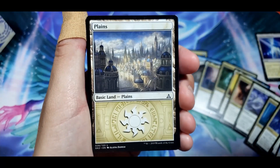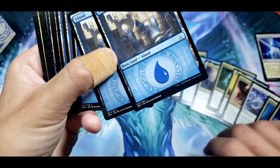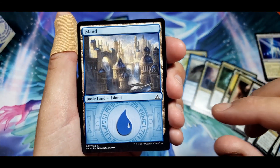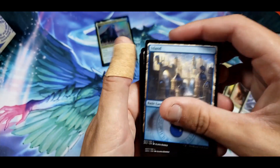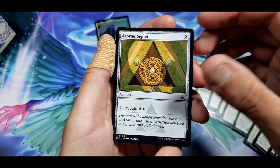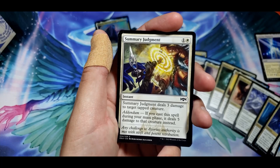Let's check out these planes. They're all the same but they do have that really cool symbol at the bottom. The islands look really good too. I do like the way that the background looks for those Azorius ones. All right — Sky Tether. Azorius Signet: one, tap, add one of each — we get a couple of those. Summary Judgment deals three damage to a target tapped creature; if you cast it during your main phase it deals five damage.